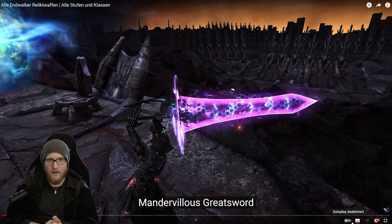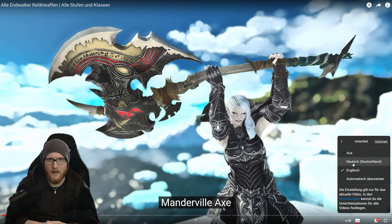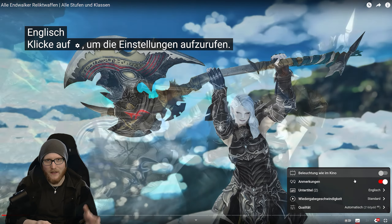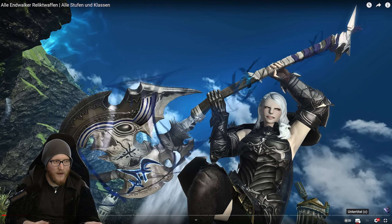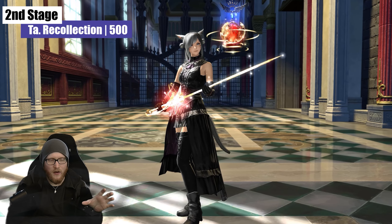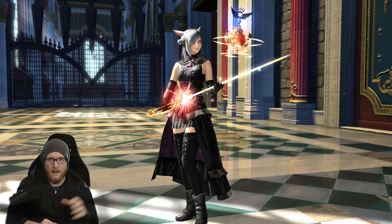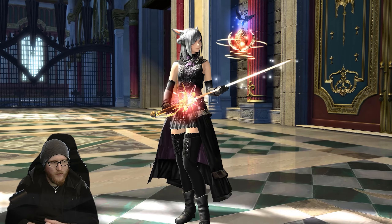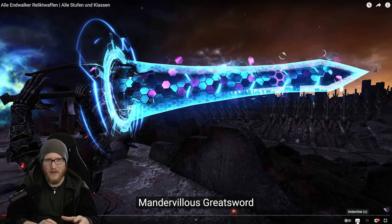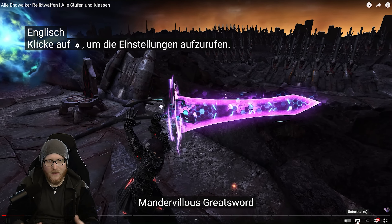The best thing about it is I can technically adjust that for each language. I started that in German but then figured out I still don't know all the Mendevillus weapon names in German. Please let me know if you prefer the old style, or if you want the specific roll-in titles on screen rather than the ordinary YouTube subtitle function, because that's without any transition — it just comes straight in and leaves the screen.